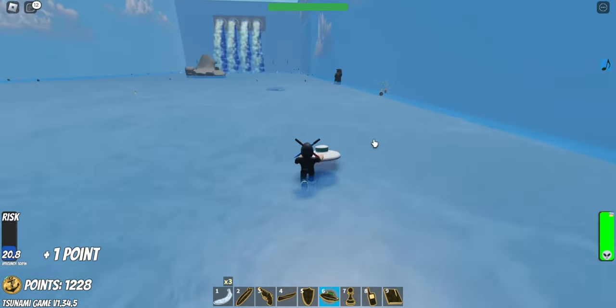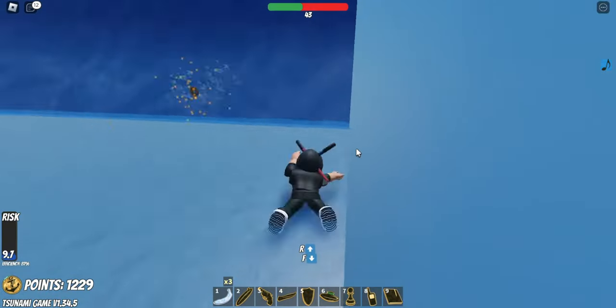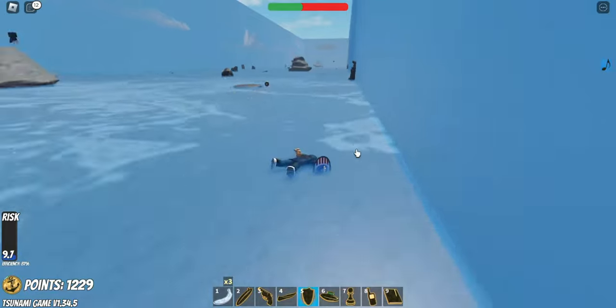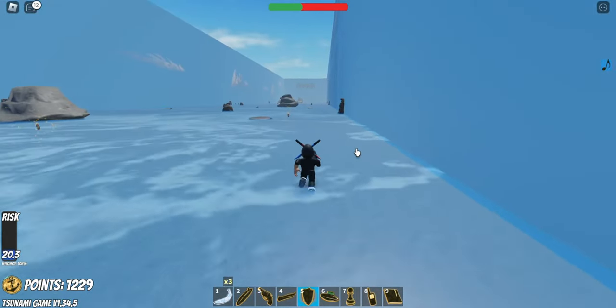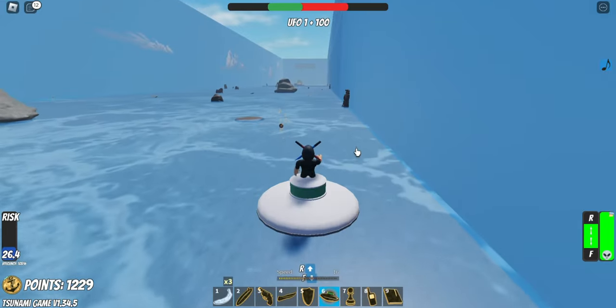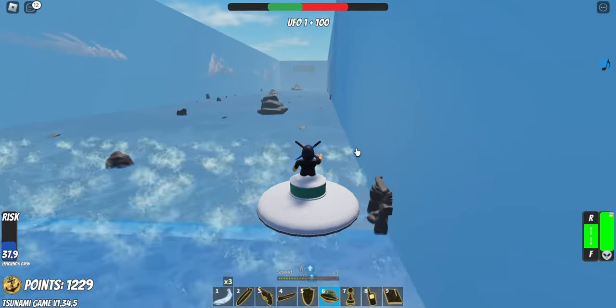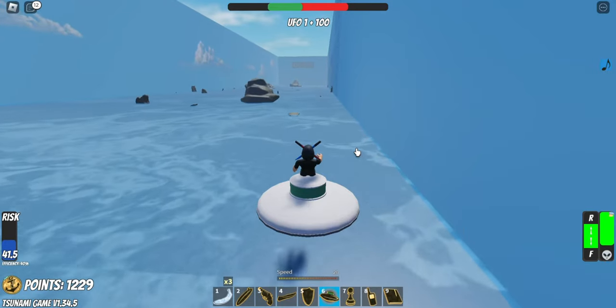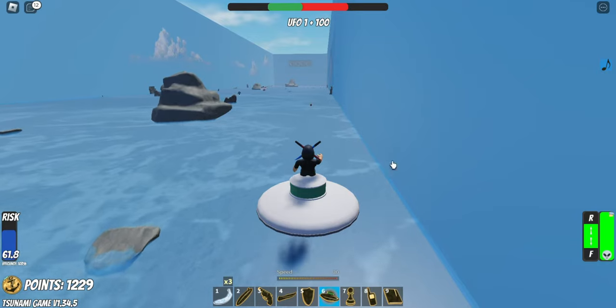That's a big wave. No! Back to the start. Let's go. Why is the shield equipped? Okay, that's a small one. So you simply want to get to the end cave.